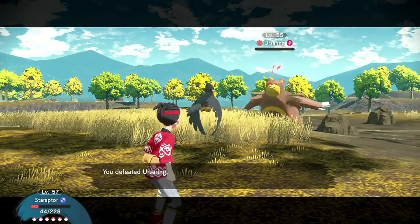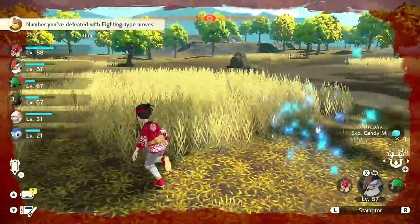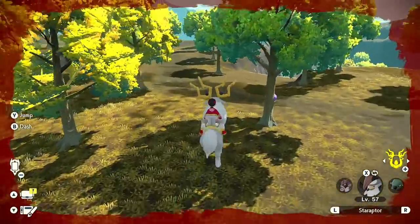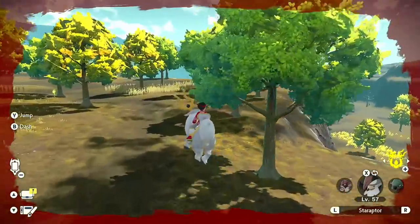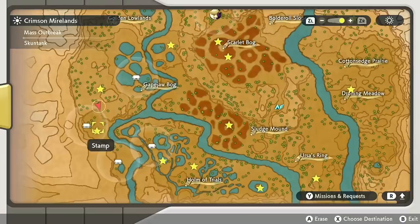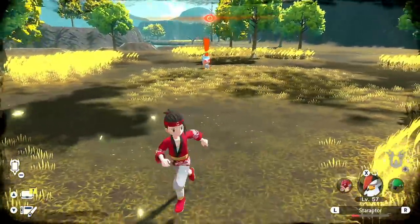Good job Star Raptor, I might even keep you on the team — oh, I have to replace you with the shiny I just found. I found the second form, so I have that going for me which is nice. Heading just south of here we're going to find an alpha Pachirisu.